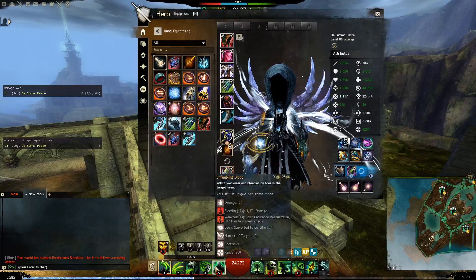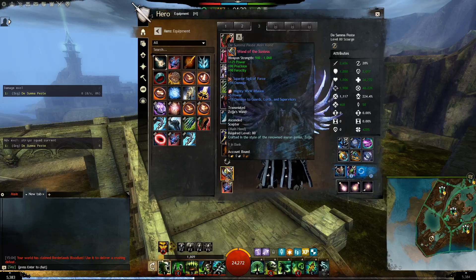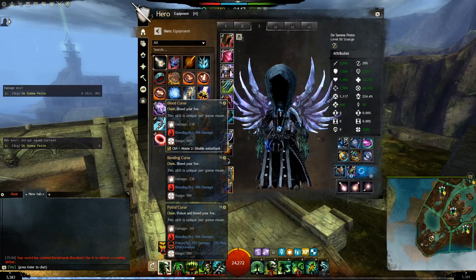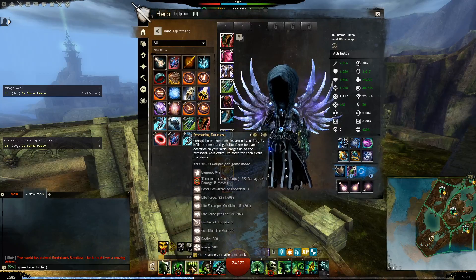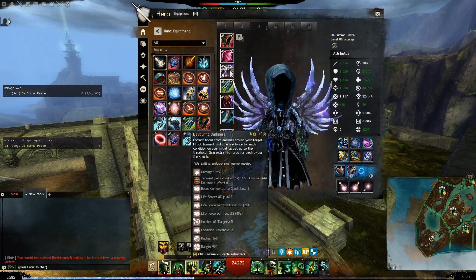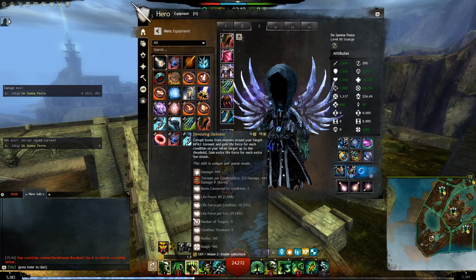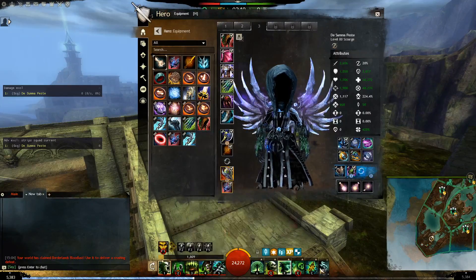For the scepter we run berserker stats with Sigil of Force. The auto-attack applies bleeding and poison, which is decent. The strongest skill is Scepter 3 with the Lingering Curse trait — it applies big damage and converts one boon to a condition on five enemies in an AoE around your target. In zerker fights, your bread and butter is Axe 3 and Scepter 3 after using your utilities.